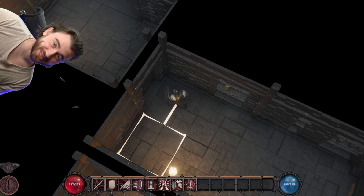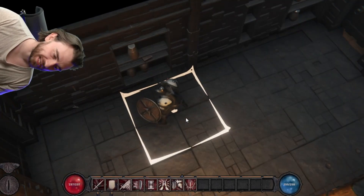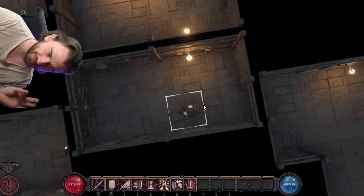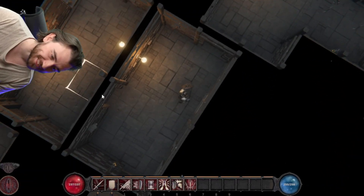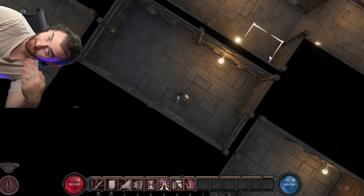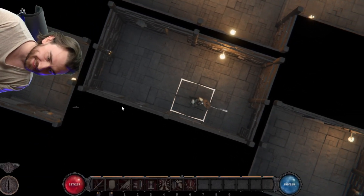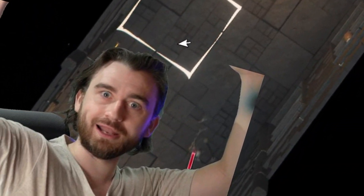So when we're in third-person perspective, you can see it gimbals, and we can zoom in and look at the character. But when we zoom out, you can see that it snaps — bloop — into the top-down view. And then when we're in this perspective and we use the middle mouse button, it just rotates around the world up and it doesn't gimbal anymore. Alleluia.